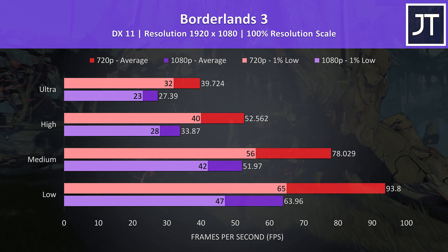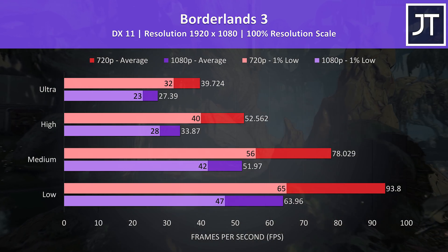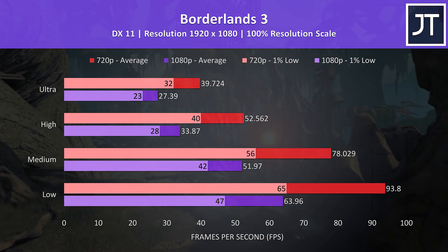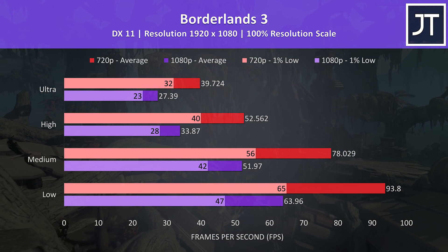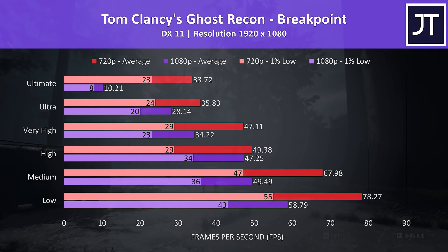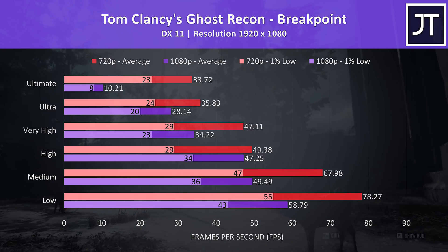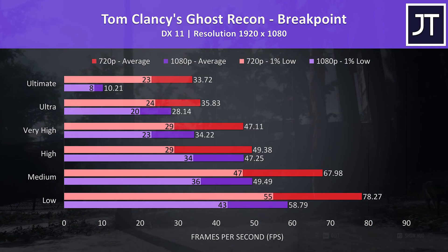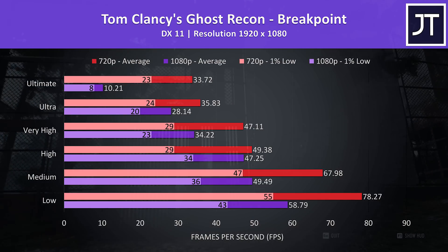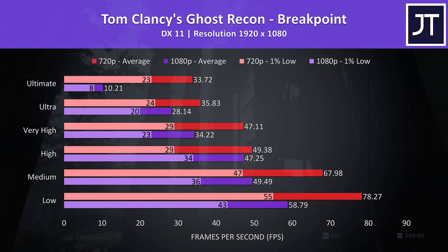Borderlands 3 was tested using the game's built-in benchmark. This is a heavier test — low settings was needed to reach a 60 FPS average at 1080p, while medium was well above this at 720p. Ghost Recon Breakpoint was also tested with the benchmark tool. As another heavier game, I was seeing the 4GB VRAM being a limitation, particularly at 1080p higher settings, though low settings was only just below 60 FPS, with 720p offering some nice boosts.